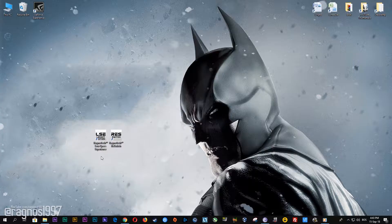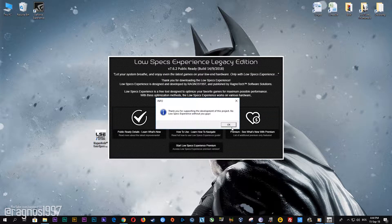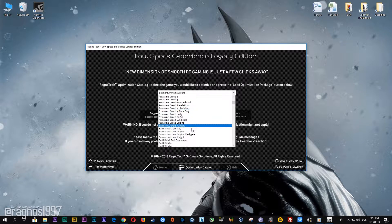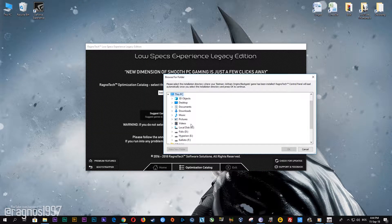After you download it, simply install it and you will get the shortcuts on your desktop. Start it and then go to the optimization catalog section. Once you find yourself on this page, simply select Batman Arkham Origins Blackgate from this drop-down menu and then press load the optimization package.